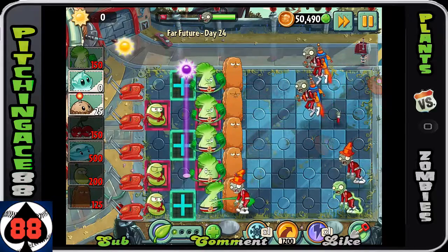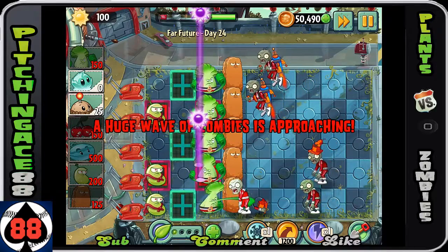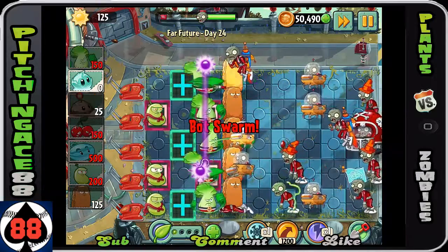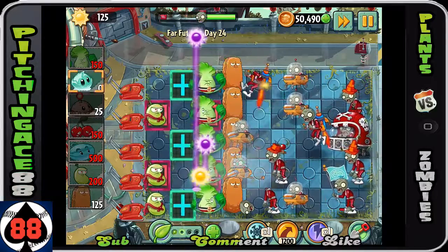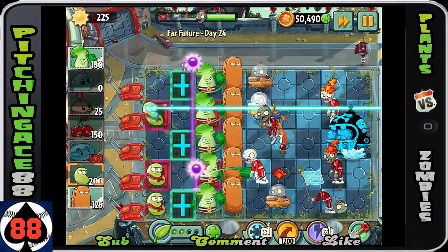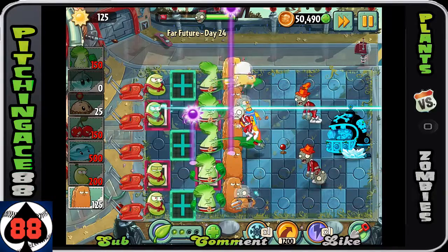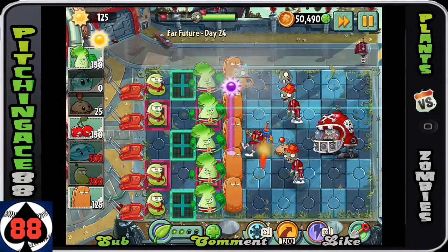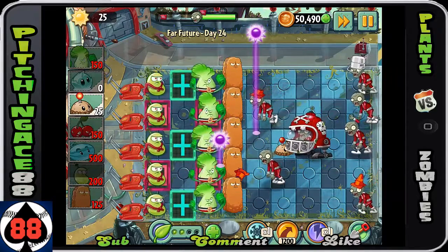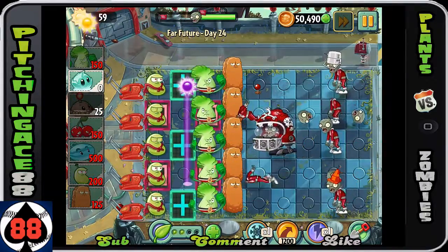At this point, if before the first flag you have a full row of Bonk Choys and Tall Nuts, you are going to be doing really well, because even the Bot Swarms aren't going to do that much damage. The Iceberg Lettuce can definitely be used to slow down the Helmet Guy, because he's going to be doing quite a lot of damage. You can also plant a Potato Mine to save yourself from using a Cherry Bomb, and save the Cherry Bomb for a more pressing situation when you have a lot more of these guys.